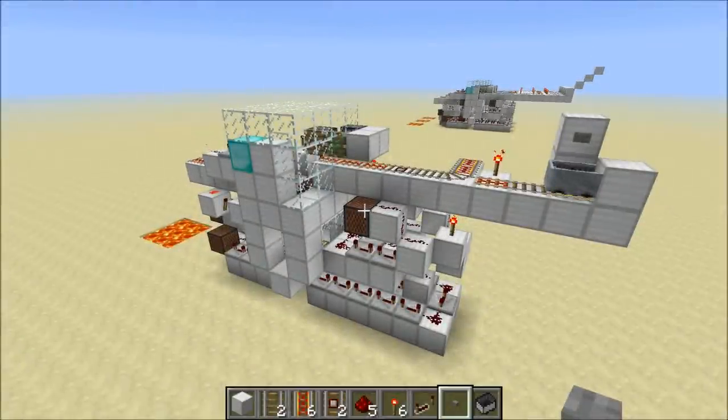Hey everyone, in this video I'd like to show you some improvements I've made to my minecart arrival bay. The first improvement is that I've installed a new button inside the arrival bay that allows the player to launch the cart immediately, even before the time circuit has finished.